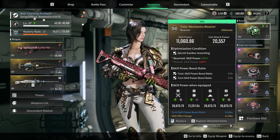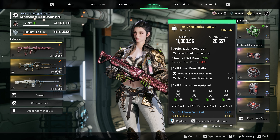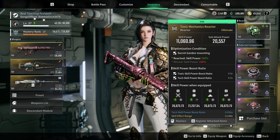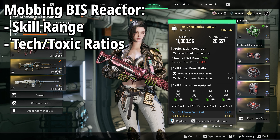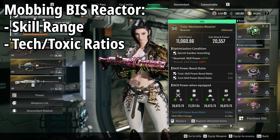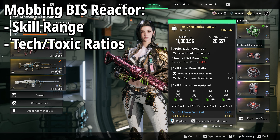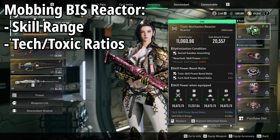As for the reactor itself, we've covered the optimization and the skill power boost. For god rolls, you're going to want one for mobbing and one for bossing. For mobbing you want extra skill range - skill effect range is huge because it boosts the puddle you leave behind with your toxic skills and affects how many enemies you can hit with all your skills. On top of that you definitely want a power boost ratio - either tech or toxic. I don't think there's much difference between the two, so either one is just as good.